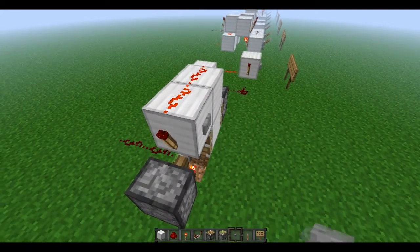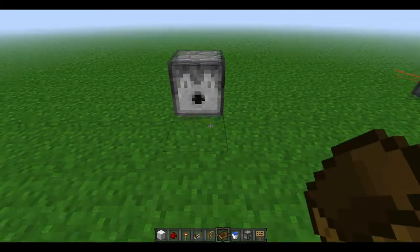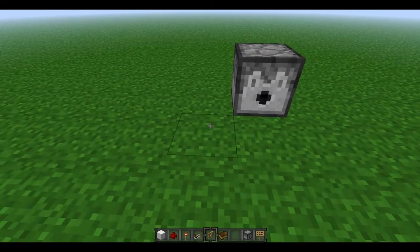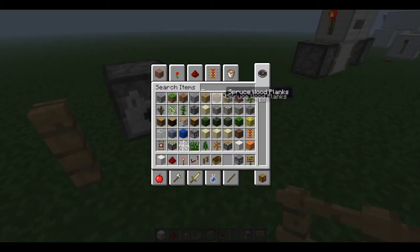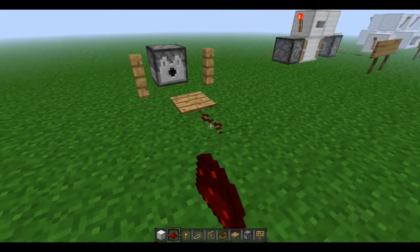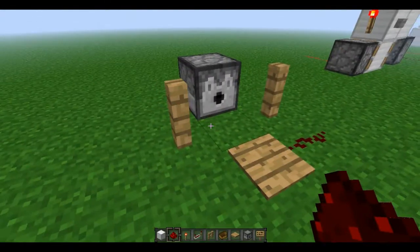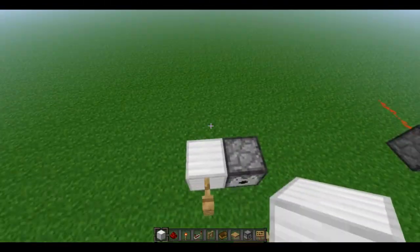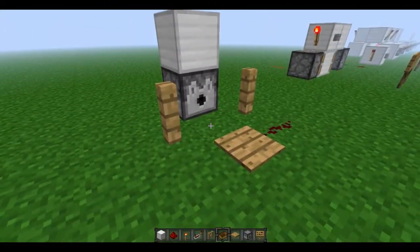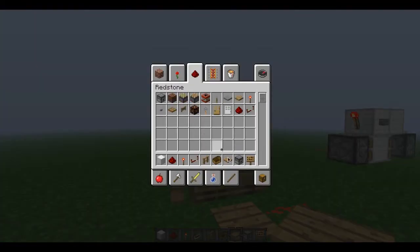So this basically makes a button act like a lever. And here's a way more compact and easier way to create a T flip-flop. We have a dispenser with a water bucket, have a fence here, fence here, grab yourself a wooden pressure plate and put it there — this is what your output will be. Have a block up above the dispenser, then place a boat right there. Now when I give it some sort of power...